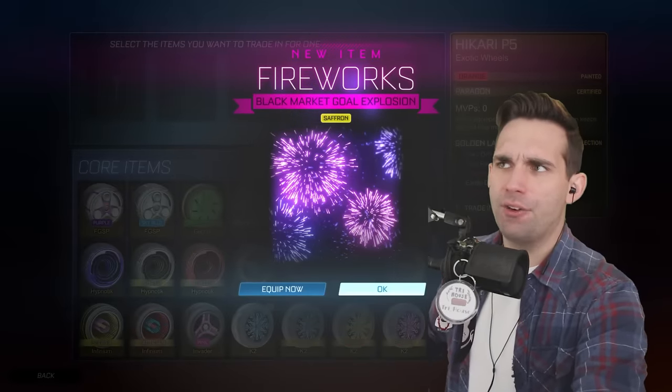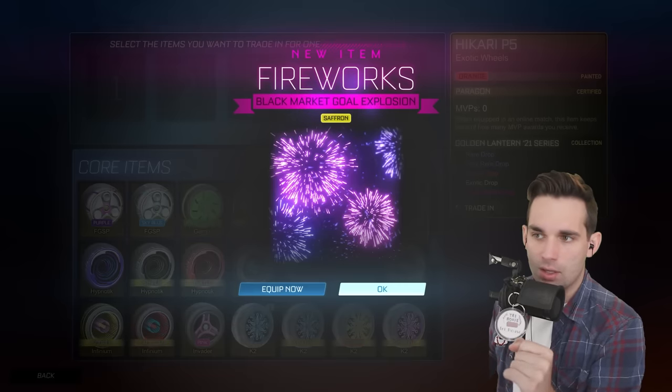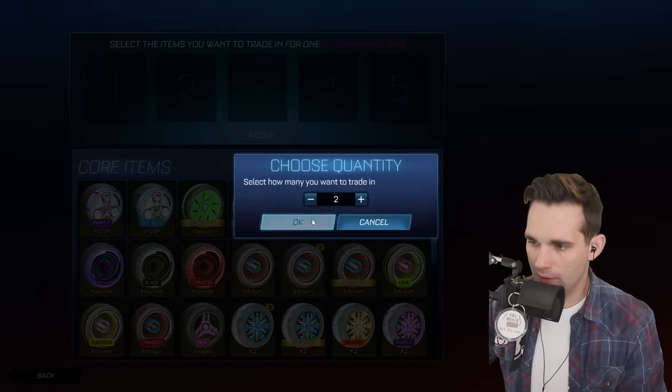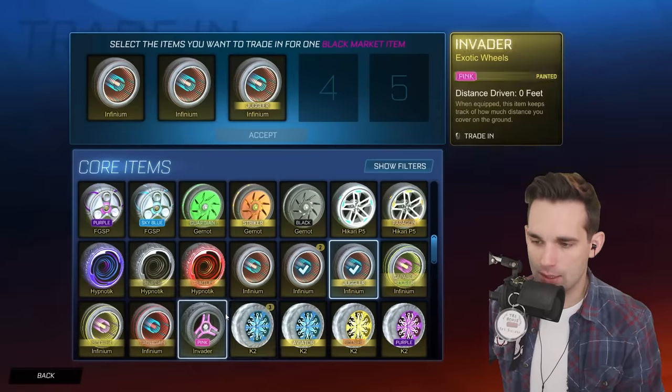We'll trade in one of the default Infinitums. Wait — we got painted Fireworks! I don't think you get painted items out of regular drops. Some of those wheels I traded up must have been from a crate series. I did not have Saffron Fireworks! We'll trade in two more default Infinitums — Juggler cert, get out!